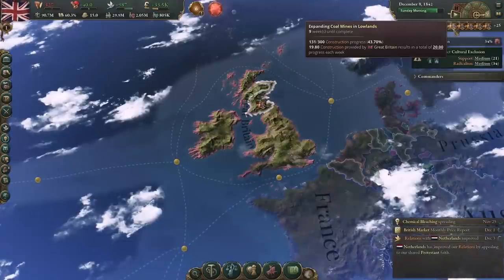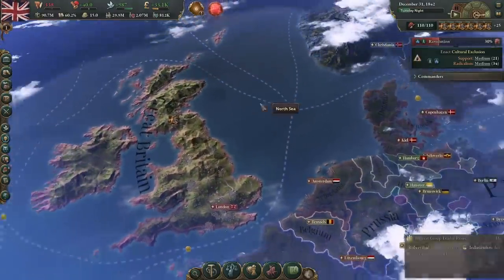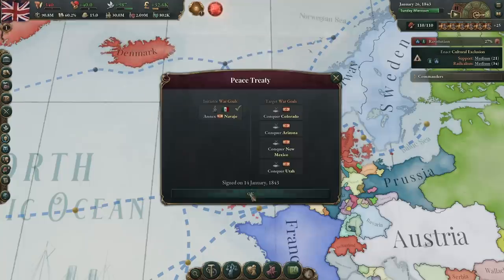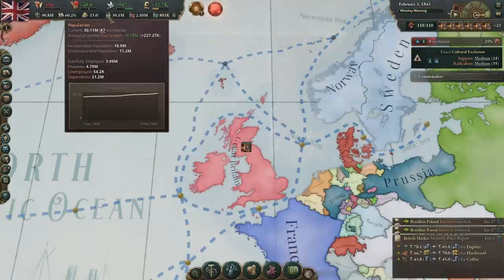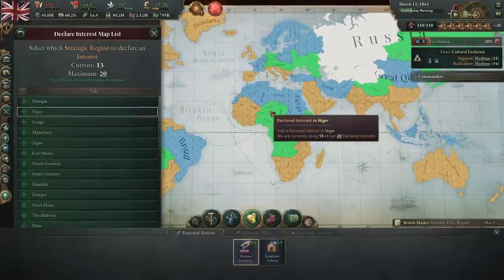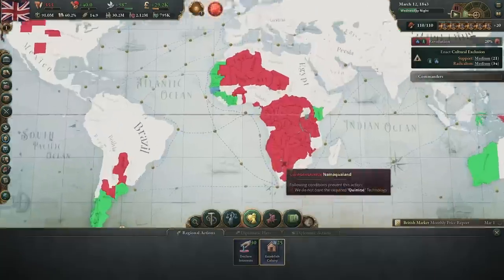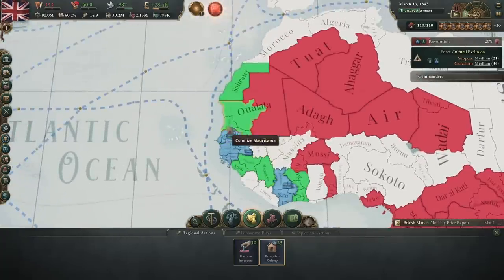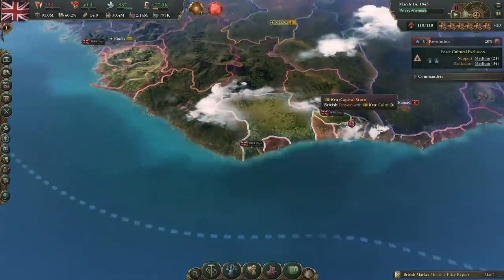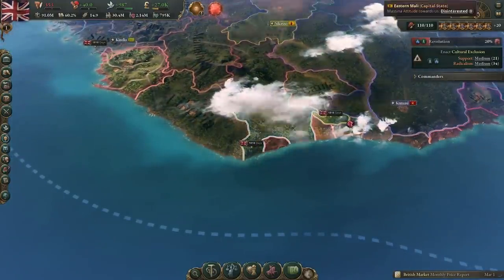We're still expanding coal mines, logging camps, and steel. Then we can focus on furniture, clothes, groceries, and liquor to make our population happy and growing — a miserable population doesn't grow, and we need our population to keep growing. As you can see, it's steadily growing. We also want to colonize — if it's green, we've already declared interests in those areas and we can establish a colony. We establish colonies everywhere, and our men will basically board the shores and over years slowly work through the lands, granting us a colony.